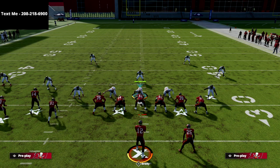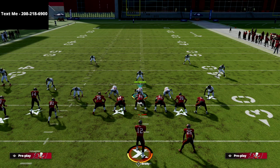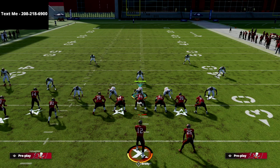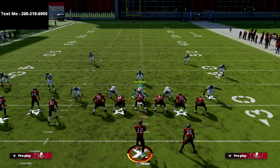If the corner route is not open, go to the tight end, then go to the back. That's the full read progression for Curl Flat Corner — a very good play. If you want access to my free offensive and defensive guides releasing every week in Madden 22, text the word MADDEN to 208-218-6900. I stream pretty much every day around 7 PM Eastern, so subscribe and turn on notifications. Thanks for your support!